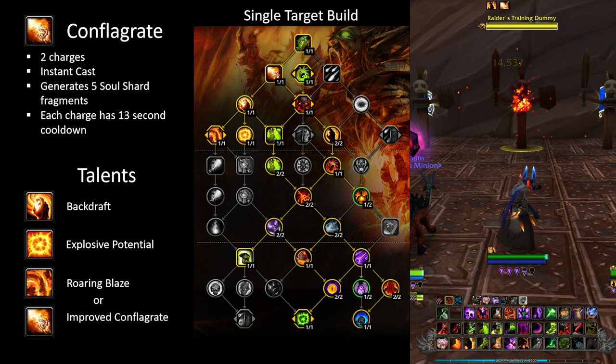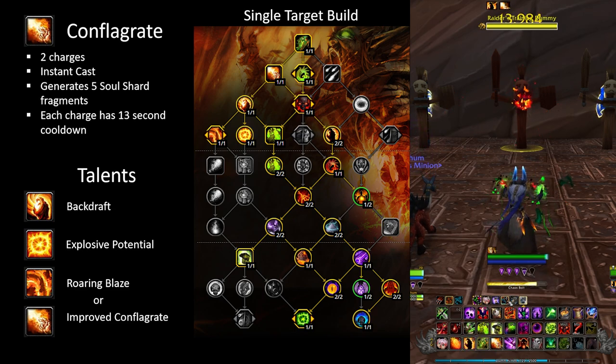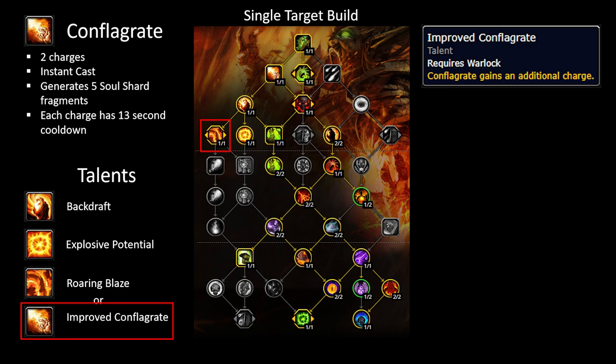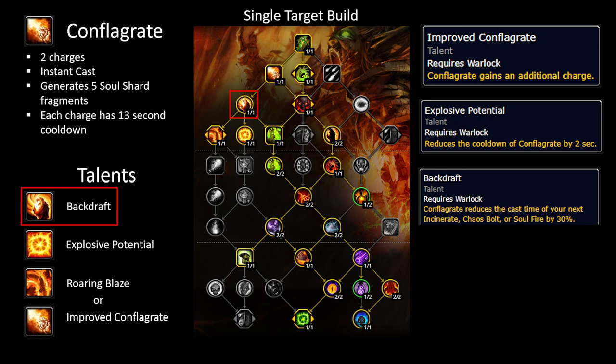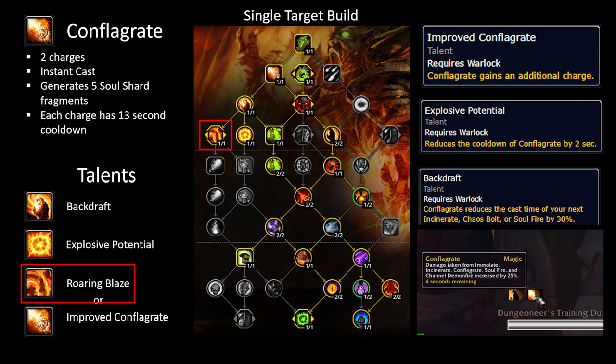Conflagrate is our instant cast damage spell that has 2 charges, or 3 charges with the Improved Conflagrate talent, and it generates 5 soul shard fragments. Each charge has a 13 second cooldown, or 11 seconds with the talent Explosive Potential. The big benefit with using Conflagrate comes with the talents Backdraft and Roaring Blaze. Backdraft reduces the cast time for your next Incinerate or Chaos Bolt by 30%, so I try to Conflagrate just before a Chaos Bolt cast if it lines up. Roaring Blaze causes Conflagrate to increase the damage of Immolate, Incinerate, and Conflagrate by 25% on the target for 8 seconds, so you want to space out your casts to maintain the damage buff.